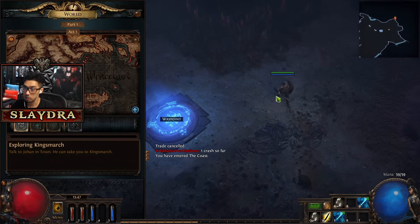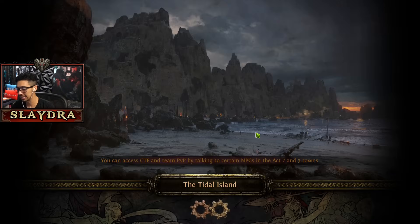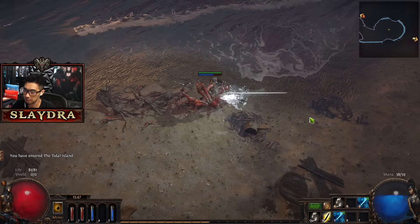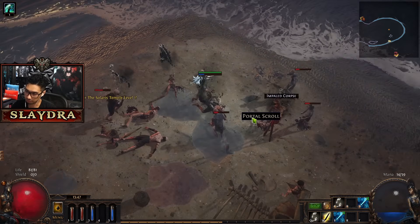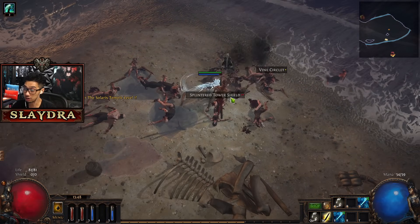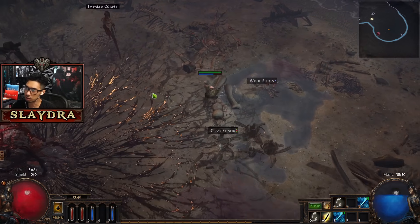Now we're going to go back to the waypoint. We specifically want to go to the tidal island - not the mudflats, but the side area. From the coast we're going to go to the tidal island. We're going to get this quest completed called the medicine chest, and it's going to allow us to get some extra mobility - it's going to give us a quicksilver flask.